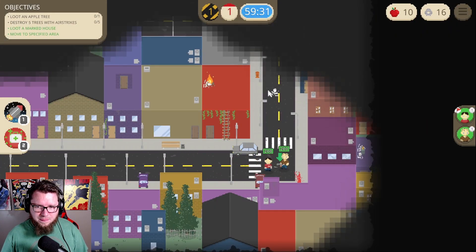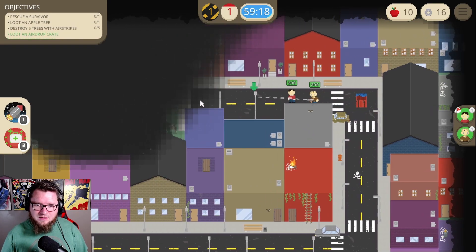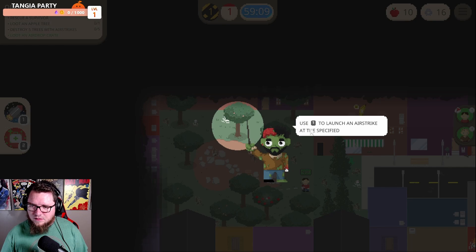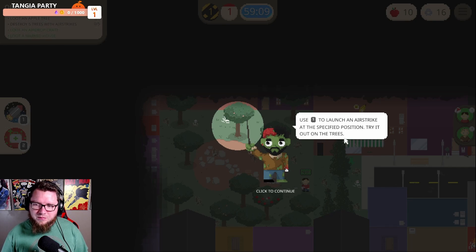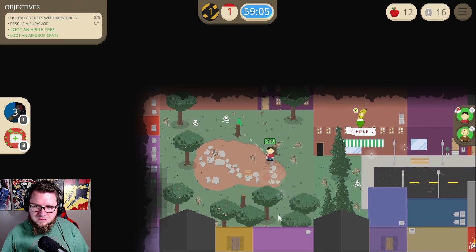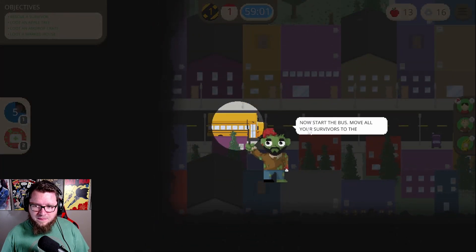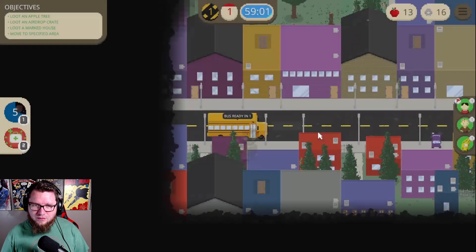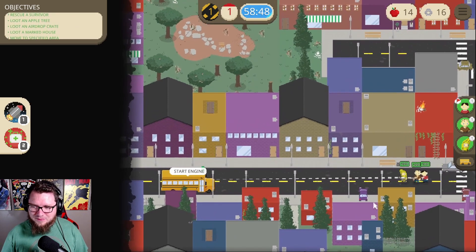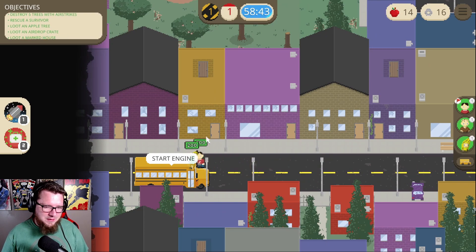All right! Airdrop found — a shotgun and a light machine gun. Help banana boy! Use one to launch an airstrike at a specified position — try it out on the trees. Now start the bus and move all your survivors to finish the day. Oh, I can zoom! I gotta go all the way around — fair enough. We got a banana — dude's got a banana suit, man!